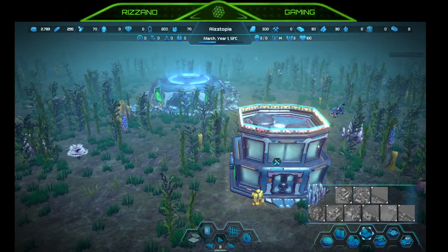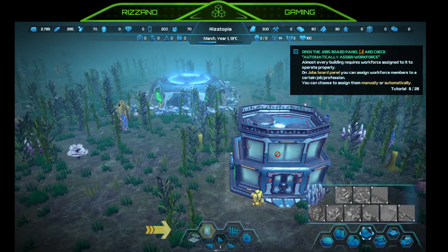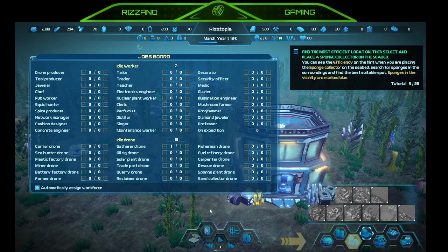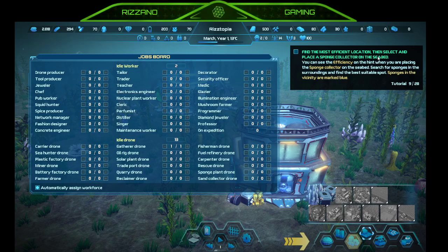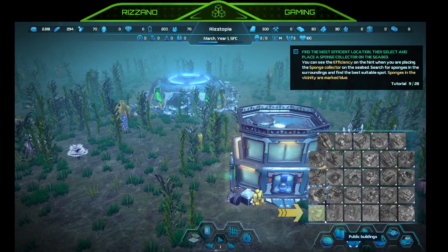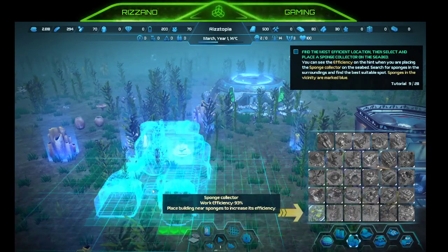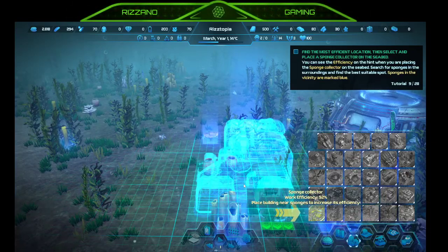Let's speed up time. Opening the jobs board — J — and check automatically assigned workforce. Find the most efficient location then select the place for sponge collector. There's a lot of buildings. Sponge collector — I guess the most efficient place would be right here. Let's speed up time.